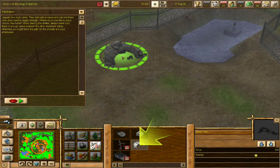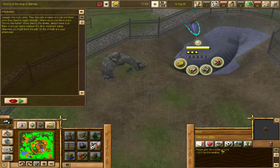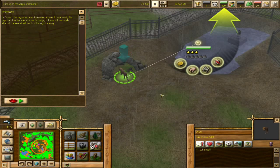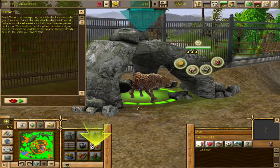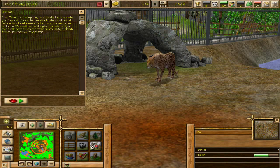Where would you like to place Onka's new home? When placing the shelter, always make sure there's enough space between other enclosure extras — otherwise you might block the path for animals and your employees. There we go, we got a little rock cave put down. 'I don't like the water.' Aw, come here sweetie — let's put you down here. 'The wild cat is now purring like a kitten.' You seem to be good friends with Onka, but she is still a wild animal that grew up in the wilderness. I really love how they're making that clear to us — that's very important to remember.